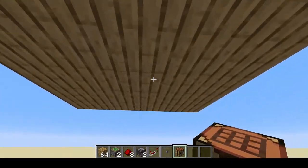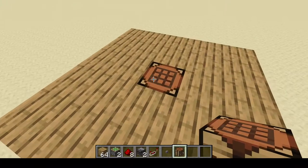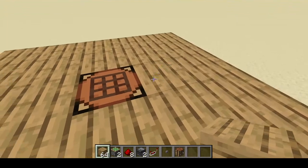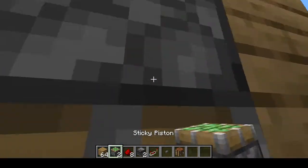We're going to start by taking the ceiling here and punching a hole in the middle, then placing our crafting table in there. As you can see, we have our crafting table right here. Next, we're going to place in two pistons. To do that, we're going to place some blocks like this, then break this block here, go down below and place the two pistons facing downwards.